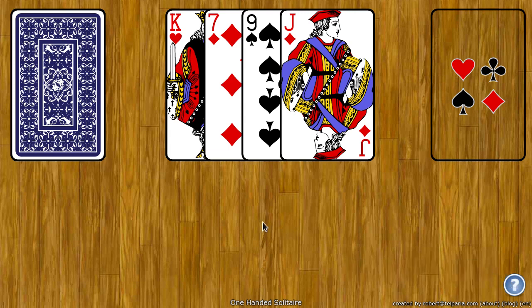The goal of One-Handed Solitaire is to move all the cards to the right foundation spot. To do this, you look at the four cards laid out on the tableau — you are looking at the bottom card and the top card. If they are the same suit, you can move the middle two cards to the foundation. If the bottom and top card are the same rank, you can move all four to the foundation.